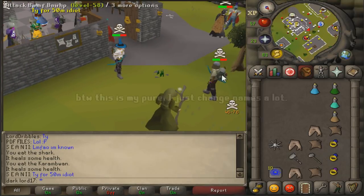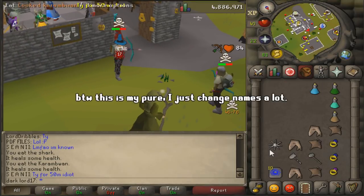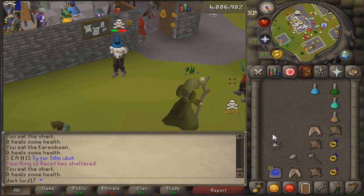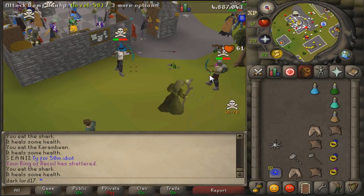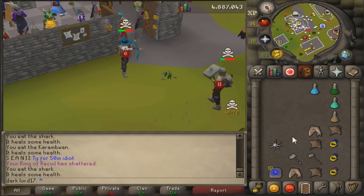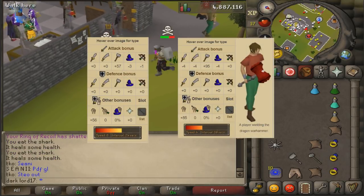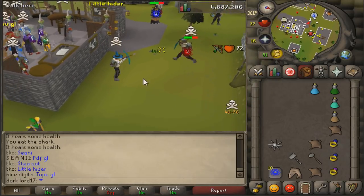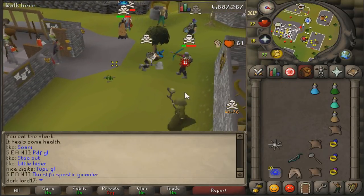Let me tell you right off the bat, Granite Hammer — it's pretty good. The only downside is that it costs 60% special attack as opposed to 50%. Essentially what this weapon is, is a weaker Dragon Warhammer that doesn't actually drain the opponent's defense. Which is good, because we wouldn't want a level 50 attack Dragon Warhammer.